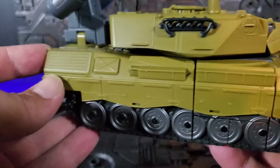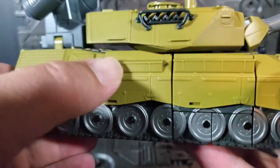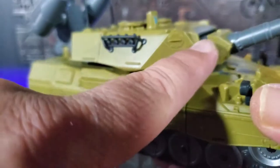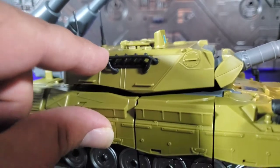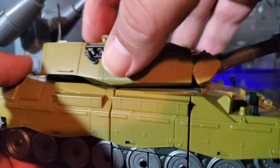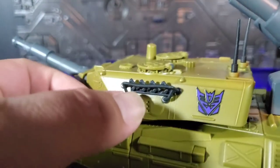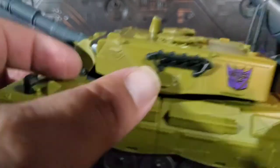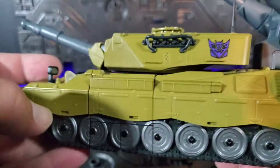Everything up here along the side of the turret — you want to be careful with these, they're soft plastic. You have the tendency to want to grab right here when lifting the turret up; I would recommend against it, because if you look at this one, it's a little bit warped and I only grabbed it once or twice. You want to be careful — I may have to hit that with some heat and try to shrink it back up.